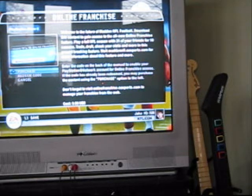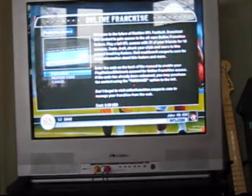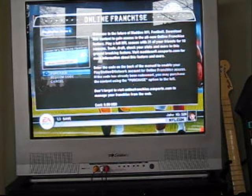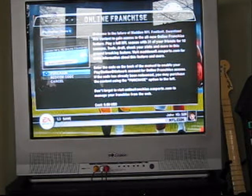It tells you two websites you should know. The first is madden-nfl.easports.com — you go there for more information, but when I went to it I didn't really find anything helpful. I found more information just by searching 'Madden 10 online franchise' on Google. The other website is onlinefranchise.easports.com, and that's to manage it from the web — I'll show you that after this.